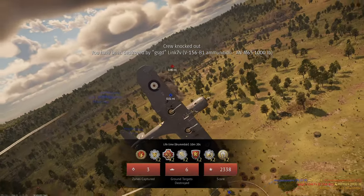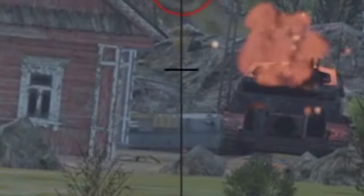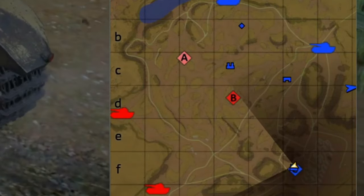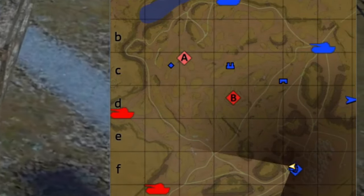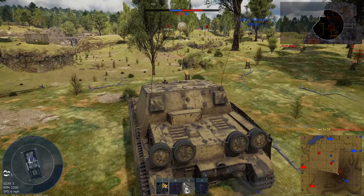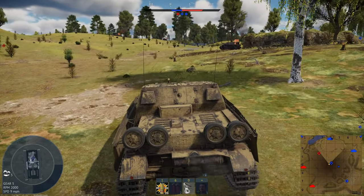Can't have fun without Cass ruining your day. Coming, buddy. Hold on, let's try and get him. There we go, I got you. Don't you worry. We have a slight issue — our entire team is pretty much gone. You ain't going to get the sea point where you're getting shot from. Up the hill somewhere.